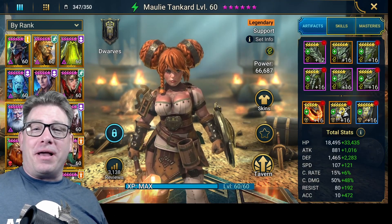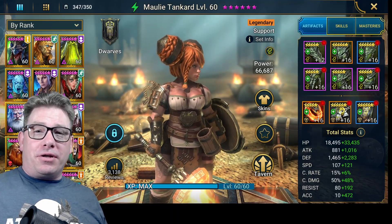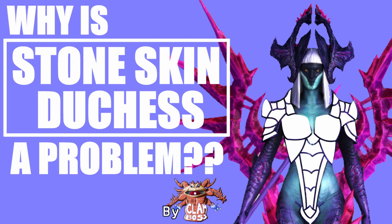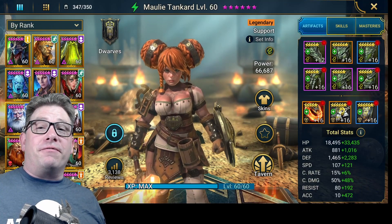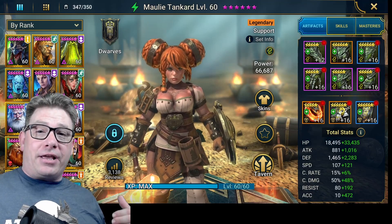Welcome to another Raid: Shadow Legends video by Clan Boss. Today I'm super excited — we're going to be doing another video on Stone Skin. I had another one called 'Is Duchess and Stone Skin a Problem?' and this one is about the effects of Provoke with Stone Skin. When you provoke somebody, they're going to attack you.